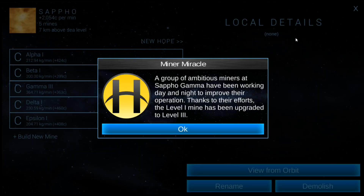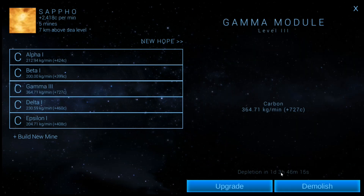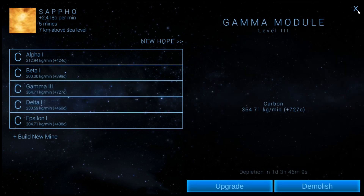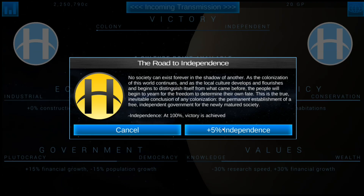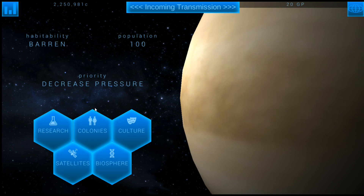So that's all of that there. A group of ambitious miners have been working day and night to improve their operation — level two to level three. Cool. A lot more credits out of that and it's going to mine a lot quicker, which is where the more credits come from. And we've already got a culture point to spend. We're going to just push it towards victory because that's always the hardest to do. Let's just keep working on our victory points — it takes a while to get those built up.